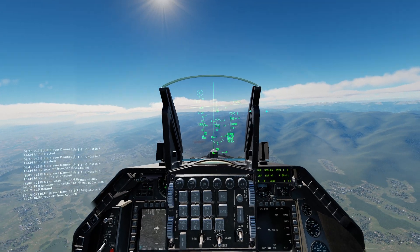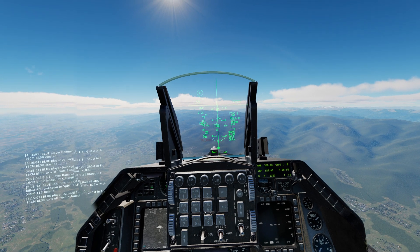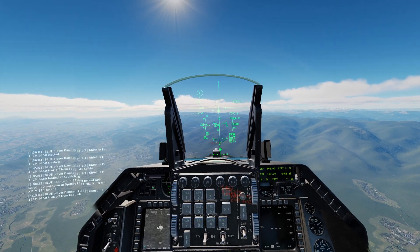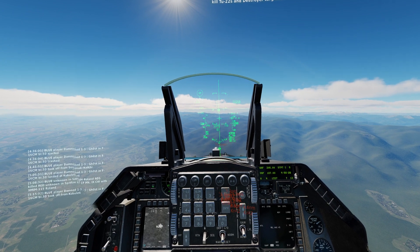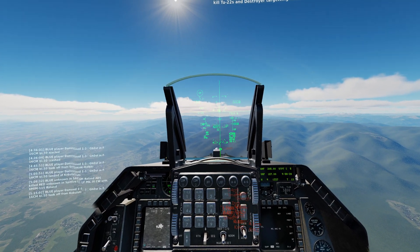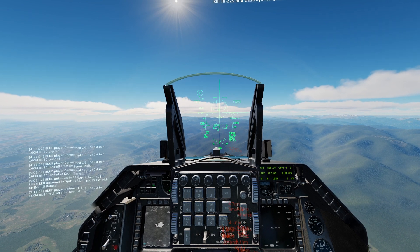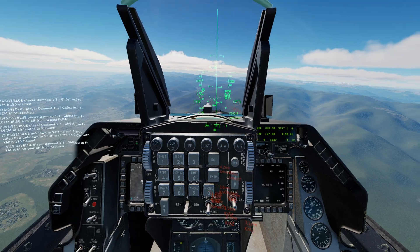Now we want to fly the line until the horizontal line drops. As soon as it starts to drop, we are going to hold our weapon release button. When it crosses our velocity vector, we will release the munition. We see the horizontal up there — I'm going to hold weapon release, and as soon as it crosses my velocity vector, I get a flash and the bomb has been released.